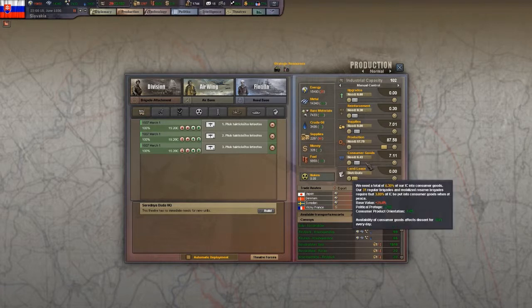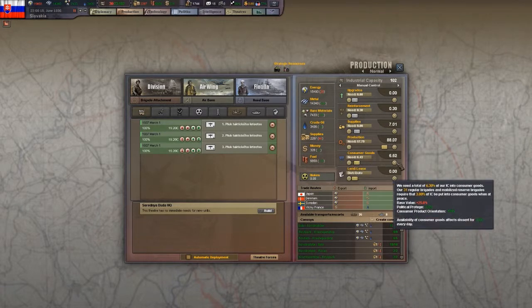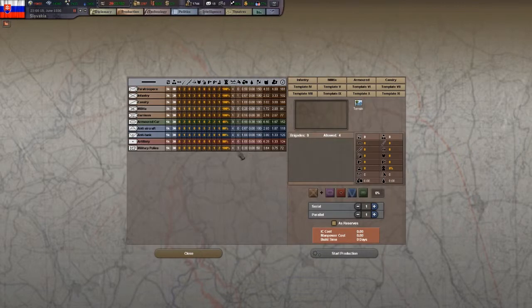I got an event so that my dissent went up a bit, so I have to keep it at 0.01, and it will slowly go down.